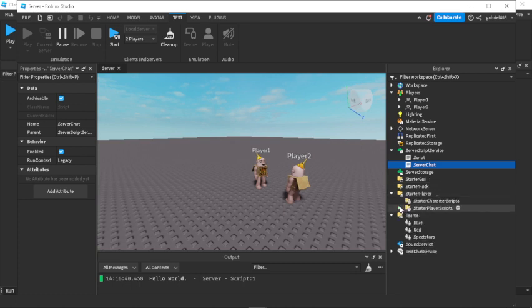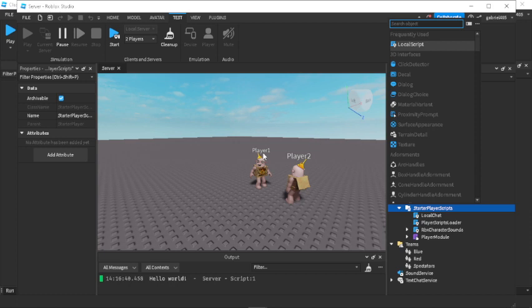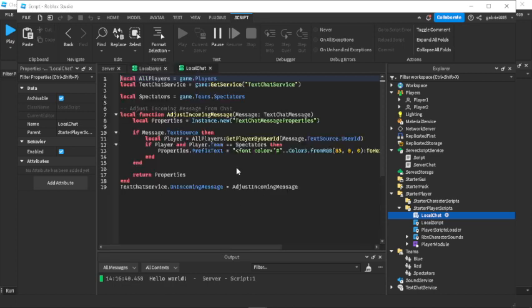Go into Starter Player Scripts and insert a local script. You should do this when the game is stopped. I call the script 'local chat', but you can name it anything. Looking inside the local chat script, this is how we get the player's tag: if the player's team equals Spectators — which is game.Teams.Spectators — we have a team called Spectators.